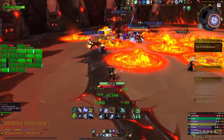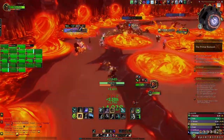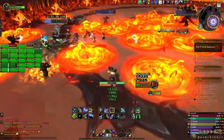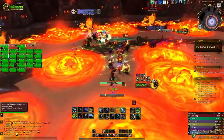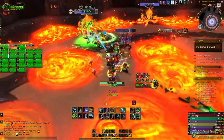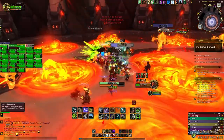During phase 2, Aranog will run to the center of the room and begin channeling pulsing flames. A ring of fire elementals will surround the room and begin moving closer to Aranog. The raid will want to target one elemental and burst it down. Once that elemental is destroyed, an opening will appear for players to run out of the ring.